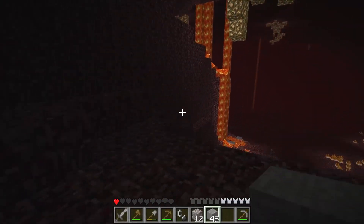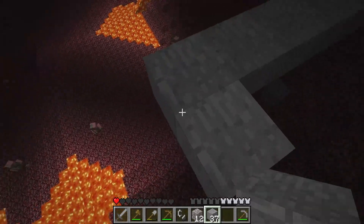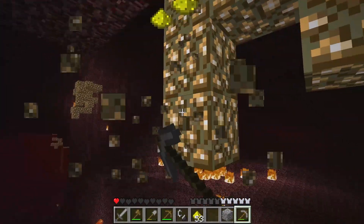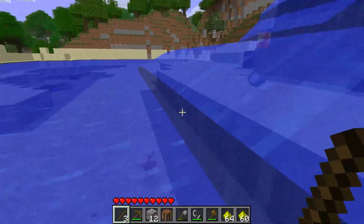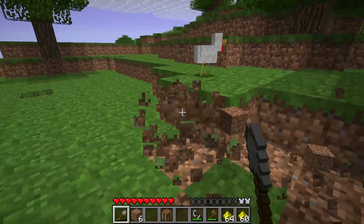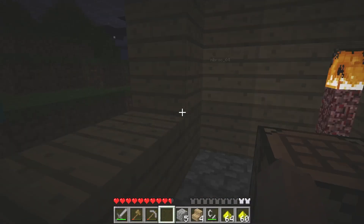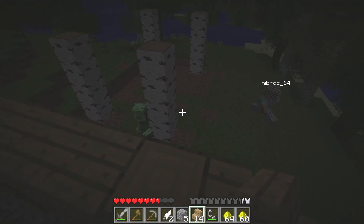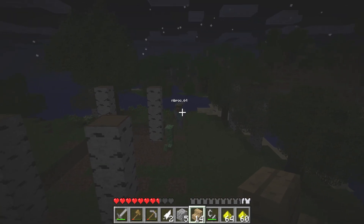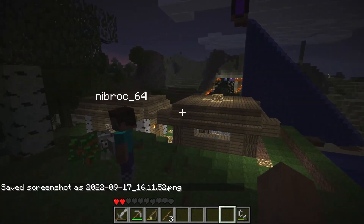After we get a house done, potentially fast forward to full release and see that. Yeah, I think we should do that — we could explore the Far Lands too. Nice bright overworld once more. How did I take fall damage in water? So I'll just make like two little houses and jump to the next version. No, you're not coming in — there's my house. Oh, run!